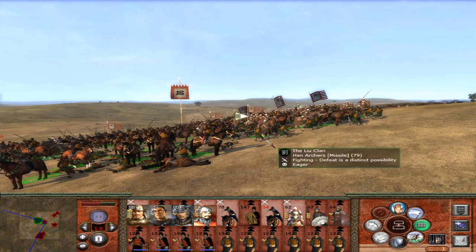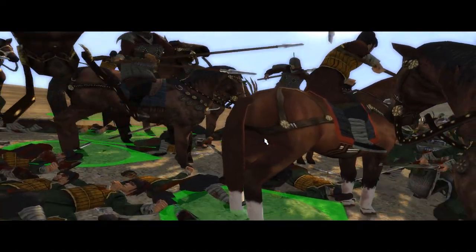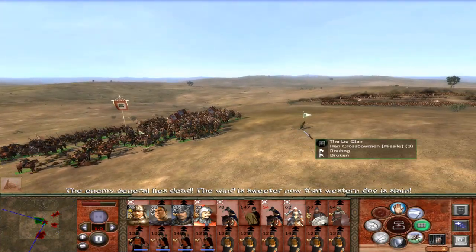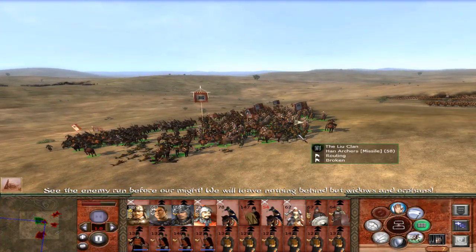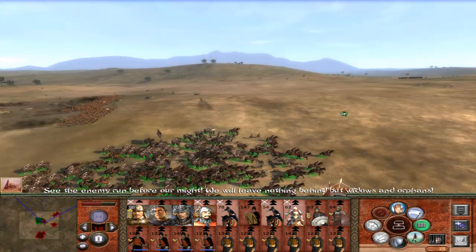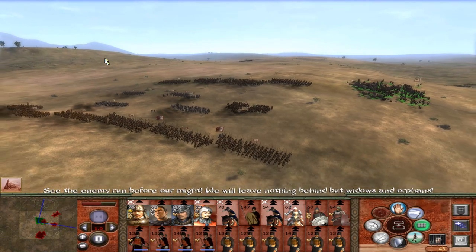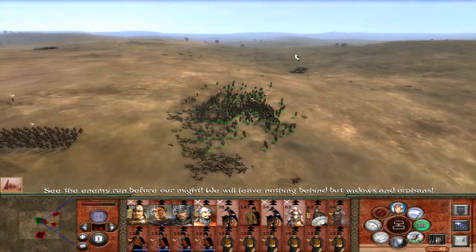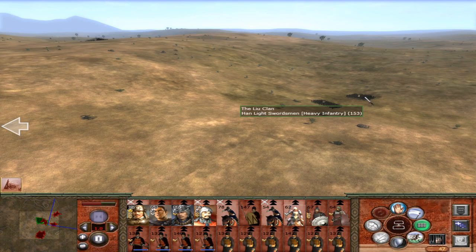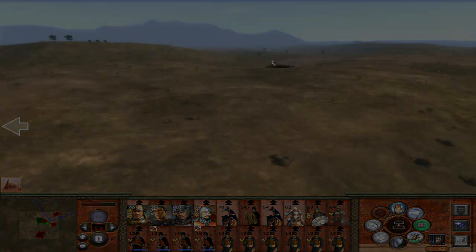A while later, we finally took out the archers — it did take longer than expected, since I wasn't actually cycle charging them; I just let my men slowly grind through them. That did the job in the end. The main army coming from the south is going to take a while to get to us, so my plan is to take out the two smaller groups first, since they'll be nice and easy, and then hopefully have enough time to form up ready to fight a normal battle with their main army afterwards.